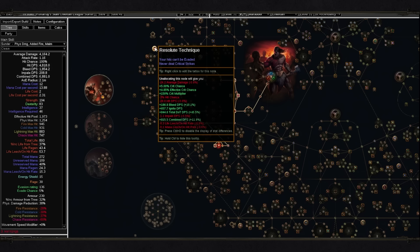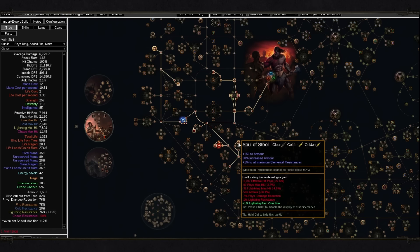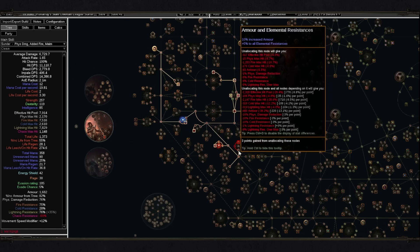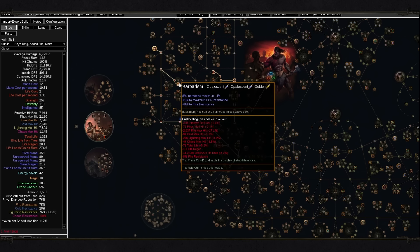I also recommend going and getting 2 Rage on Hit with Axes as fast as possible, because it's going to make your whole leveling experience much smoother. Next is Resolute Technique — try to get it as fast as possible too, because you will start missing at some point. It will be harder to hit because you don't have enough hit chance, and Resolute Technique is going to protect you from that. Since you can't crit often enough anyway, it's definitely going to feel better. At level 37 Scion, I recommend taking Soul of Steel — taking Armor and Elemental Resistances to fix your resistances at least a little. Barbarism can help with that too.